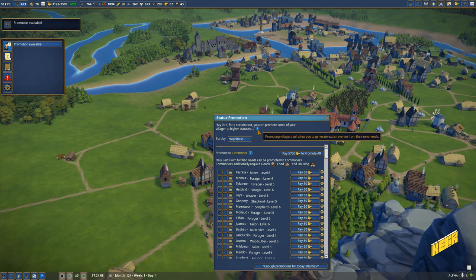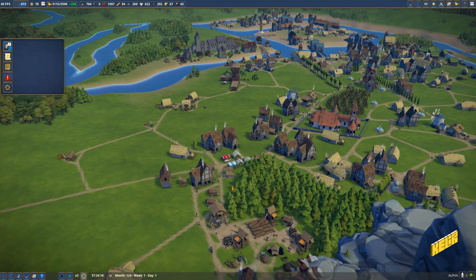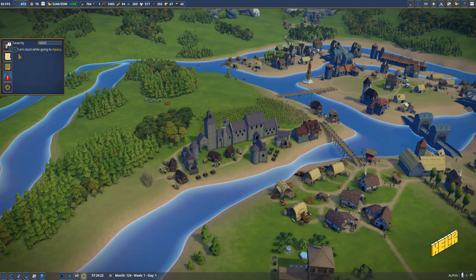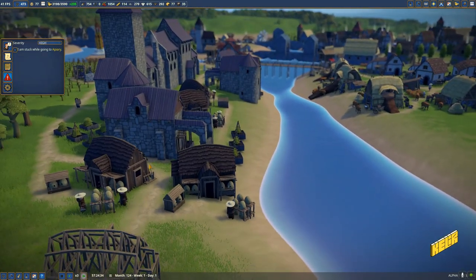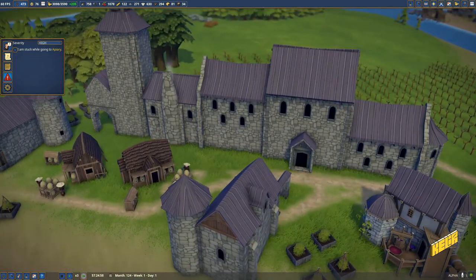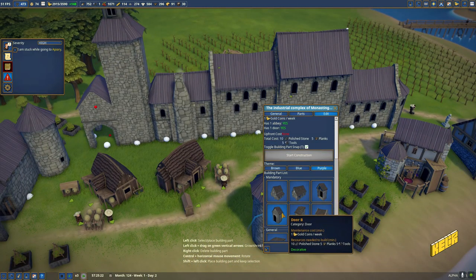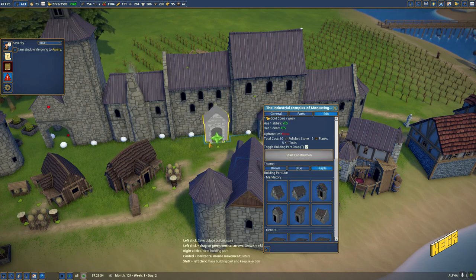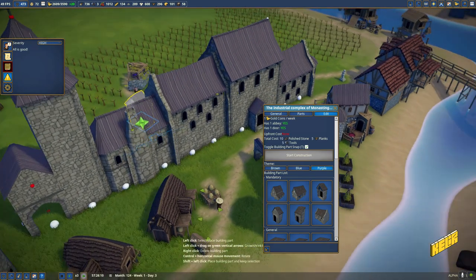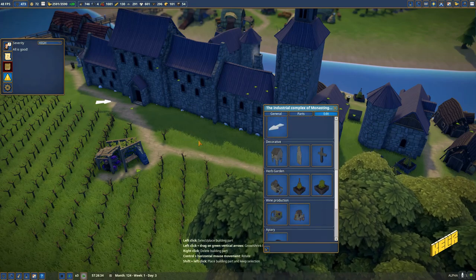Why does this question mark look all squished up? This one looks normal but this one looks squished. Again with the apiaries — what's your problem? I'm just going to try and put a door over there; it looks ugly, I know. I am not a big fan of it. I just wish there was something else I could do. I can't even put a door there — why don't I have those normal doors?